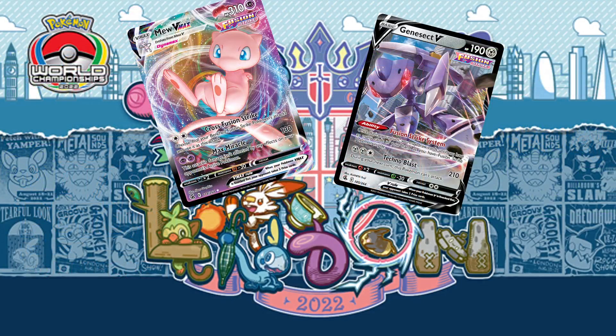For today's video we're continuing with the World's Deck Spotlights for London 2022. This time it's going to be Mew Genesect — once the big bad of the format — taking a bit of a backseat to some of the V-Stars, but still one of the best point earners, at least in the Astral Radiance metagame. Even though it hasn't had quite as many top 8 placements, it's still getting a good amount of top 32 and 64 placements, so it is still one of the most consistent earners in the game right now.